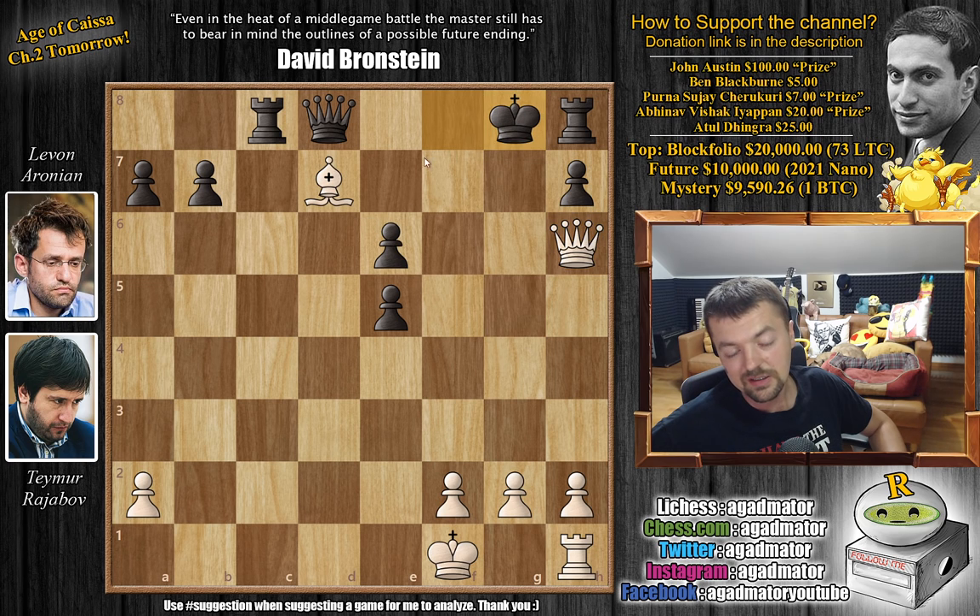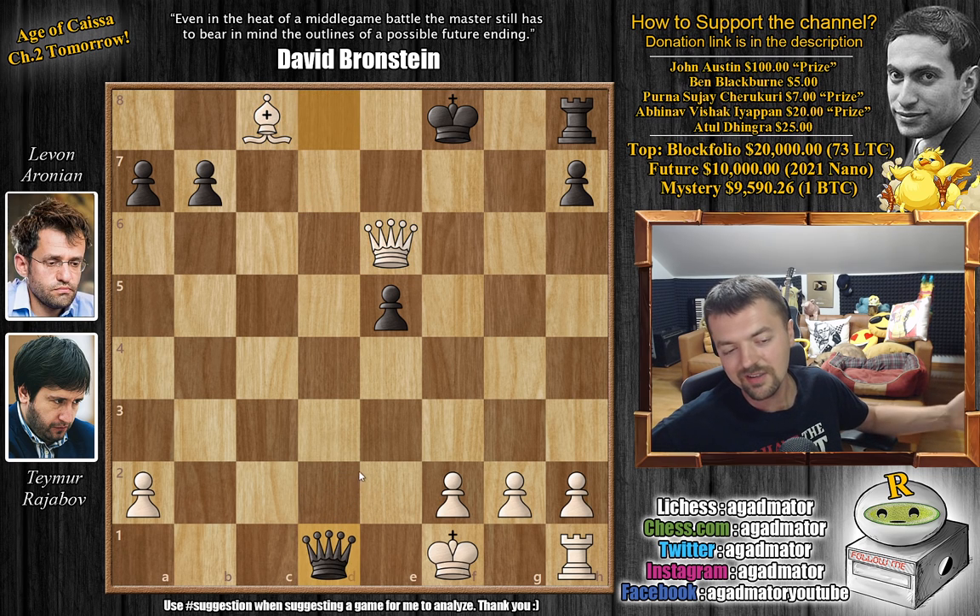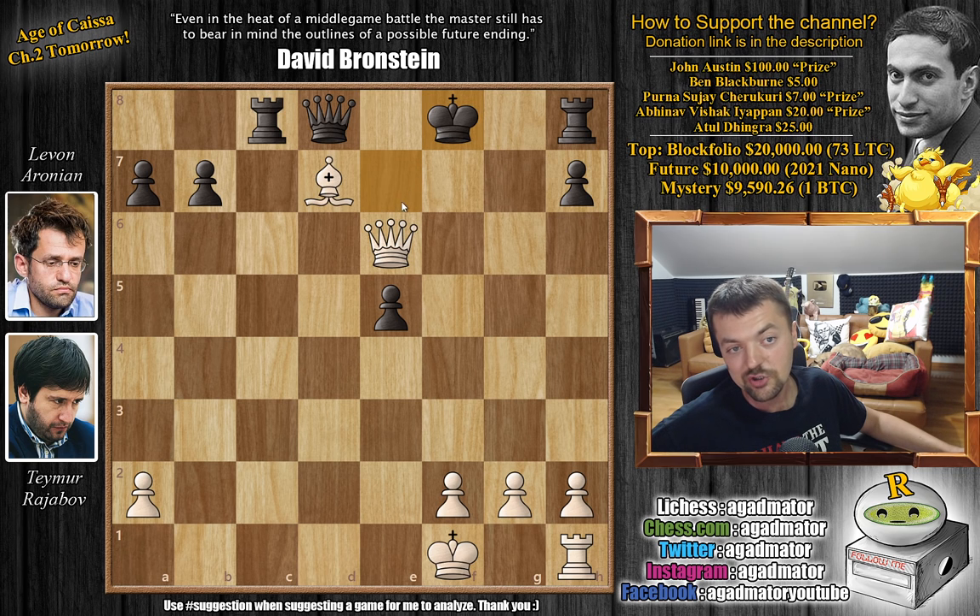If the king goes to G8, then bishop captures on E6 is checkmate — the king has nowhere to go. So the only square for the black king is E7. Now comes queen captures on E6 — a remarkable position. King to F8, and queen back to H6 with check. There is no way to continue the attack because if you capture the rook, queen to D1 is checkmate for black. So white just continues checking: queen H6 check, king E7, queen E6 check, king F8, queen H6 check, king E7, and after queen to E6 check, Rajabov and Aronian agreed to a draw by threefold repetition.